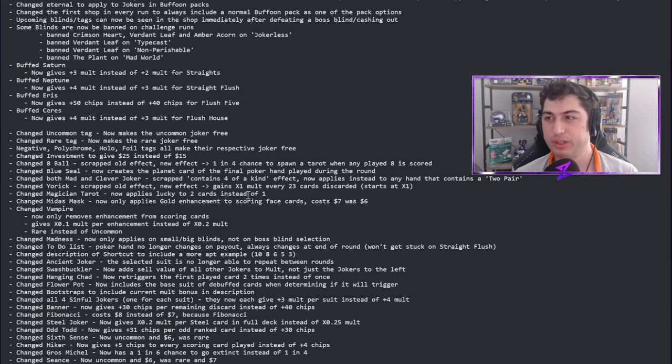Blue Seal now creates a planet card of the final poker hand played during the round rather than a random one. I like that — you can now guarantee it's a Flush Five, a High Card, or a Straight if you're trying a new Saturn build. I think I'll try more blue seals out because of this.